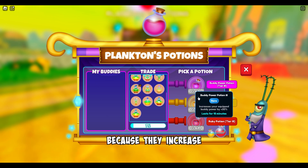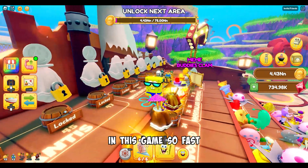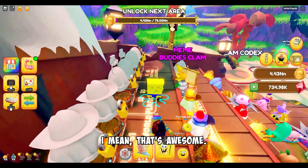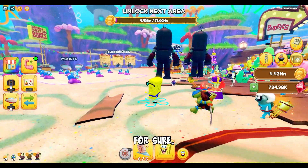Potions are great because they increase the amount of Doubloons, Rubies, and Buddy Power for 15 minutes. I have opened many buddies and still have a few more to go, but I have progressed in this game so fast and I'm really enjoying this experience. Look at those giant buddies — that's awesome. I do see some cool morphs and buddies running around for sure.